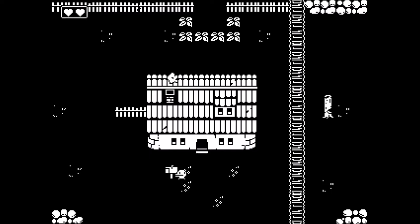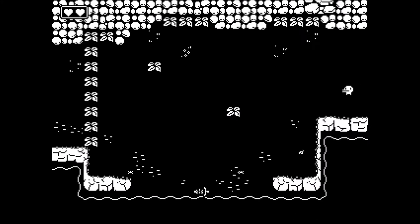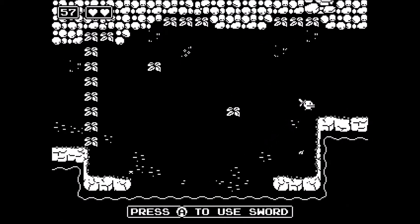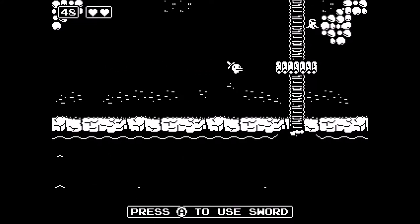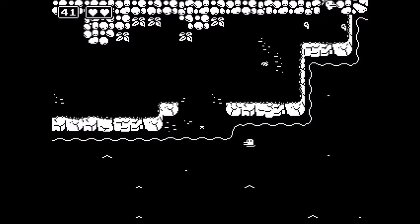D-pad or left stick to walk. I don't want to mess with the controls. There's a sword — can I kill the crabs? Bear in mind, you have a minute to complete the quest or something; that's all I know about this game.